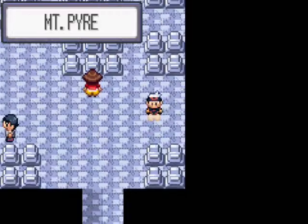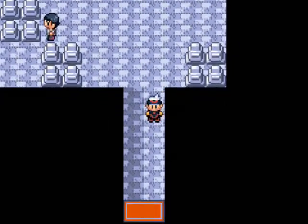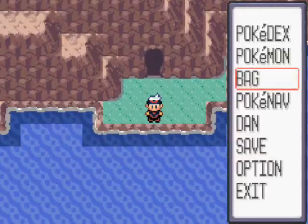It's a little tiny normal type Pokemon. It also raises your water type moves as well if you make one of your Pokemon hold it.